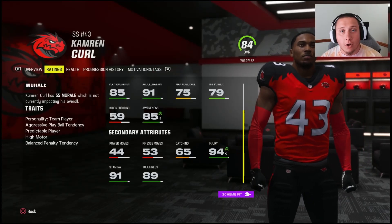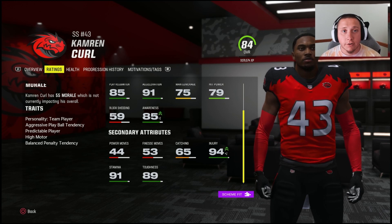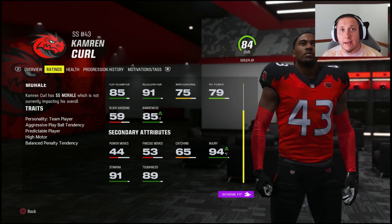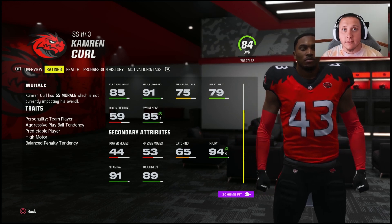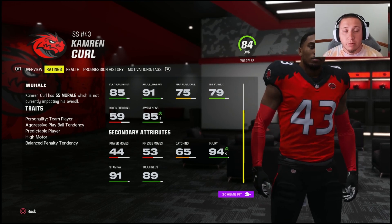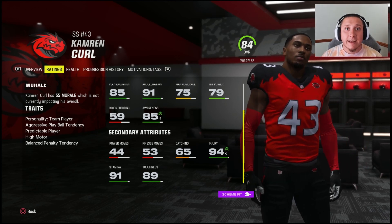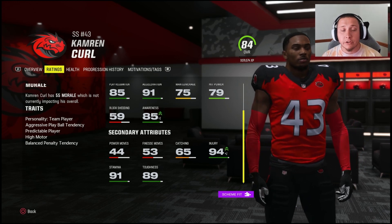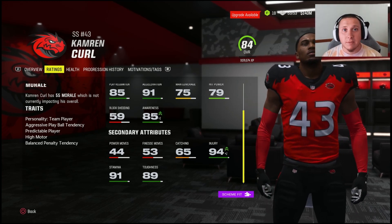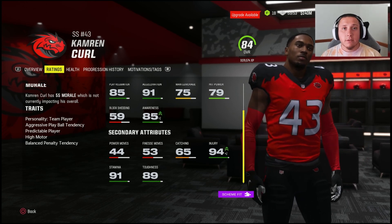I'd like to first cover the traits on these players. There are really only one or two that are going to impact the way your players play at free safety or strong safety. The most important one is going to be their play ball tendency. You generally want safeties that are looking to capitalize on badly thrown balls, tipped balls, and those types of things. You want the aggressive play ball tendency trait on any safety in your defense — it means they're going to go up for interceptions and attack the football.